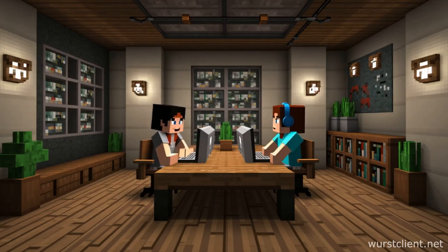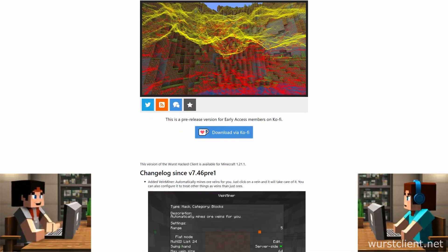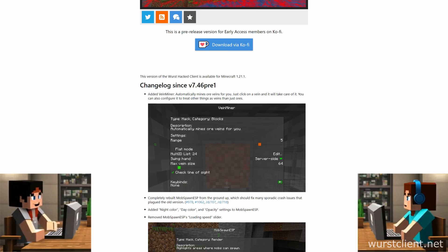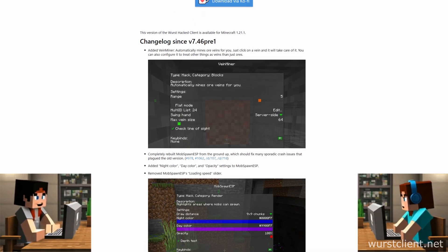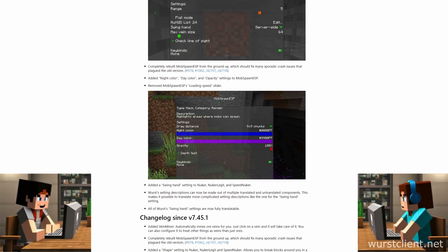All right listeners, get ready because today we're going to dig deep into something huge in the Minecraft world. We're talking Worst 7.46 pre-2. This update is going to blow your mind — absolutely game-changing. Especially one feature we've got our eyes on today: vein miner.